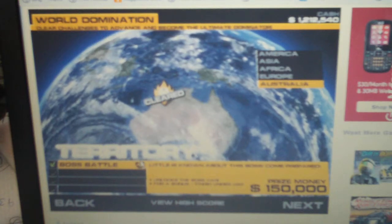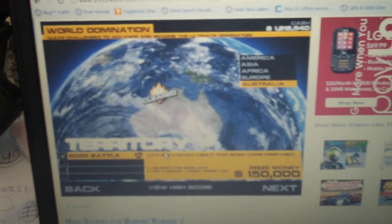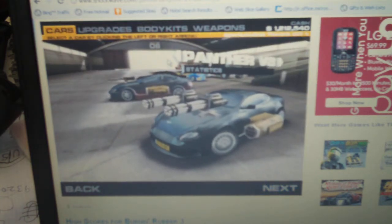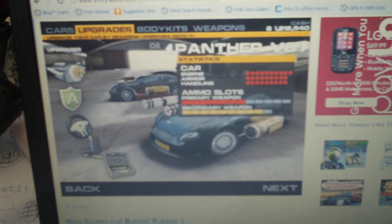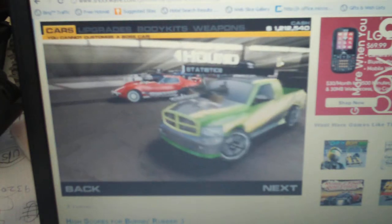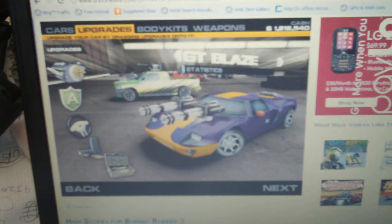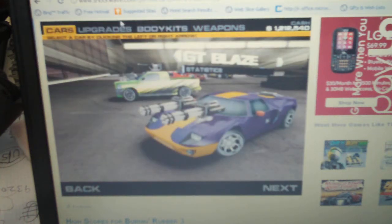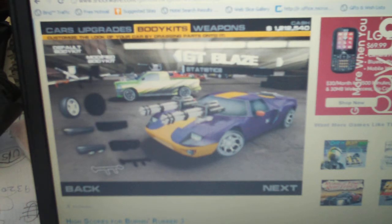I have all of the hidden packages — you can see that right there. Now I'll show you a quick way to beat the boss. I suggest you use none other than the GT Blaze for this. The Panther is good but not as good as the GT Blaze. If you have everything on the GT Blaze, the armor is really good on it.